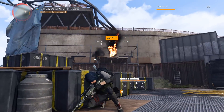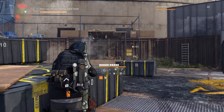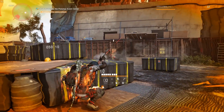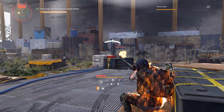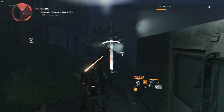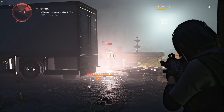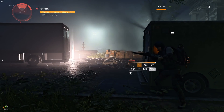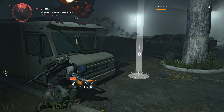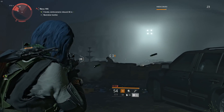They did overcompensate in some areas — the pulse ability is practically useless now, and some other abilities got weakened a bit — but the game does still encourage you to mess around with the various abilities and figure out what really works for you. This is further expanded upon once you get to endgame and unlock the specialization trees. Currently there are three specialization trees, although it seems like they're going to be putting more in as the game continues to get more content. Currently available are Survivalist, Sharpshooter, and Demolitionist.